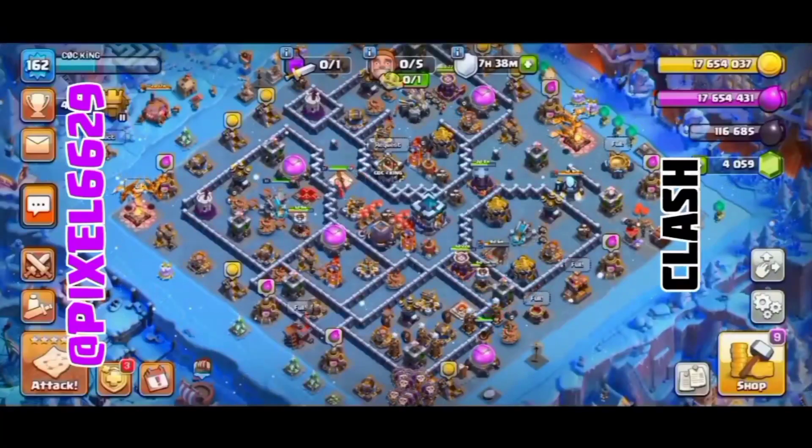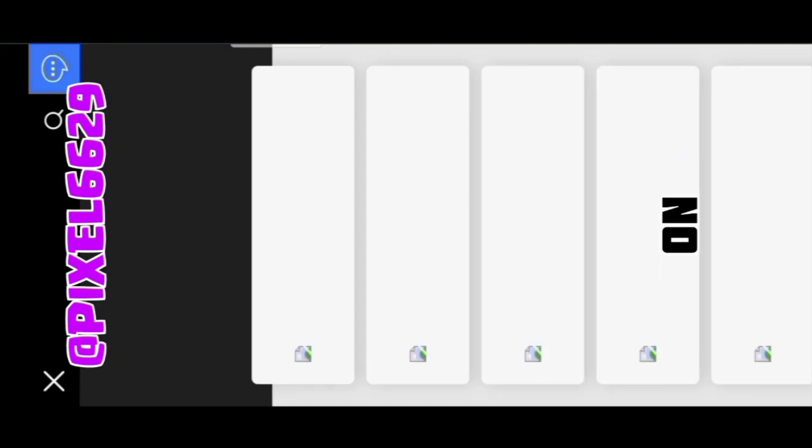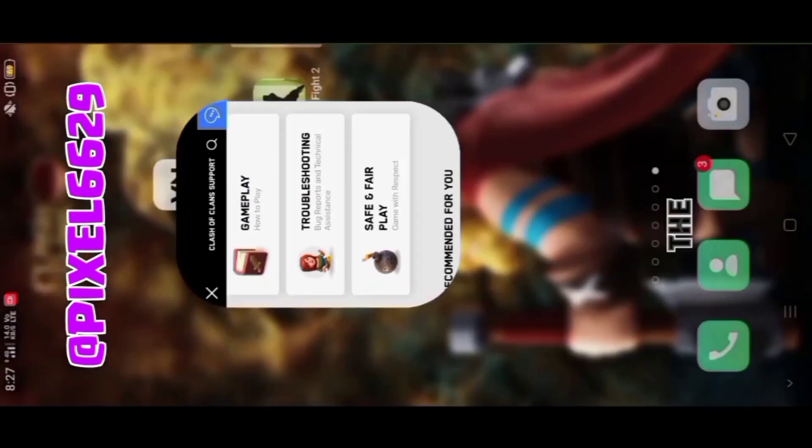Here's the Clash of Clans glitch to play the game in Portrait mode. Step 1: Click on Help and Support. Step 2: Press the back button and turn off internet.